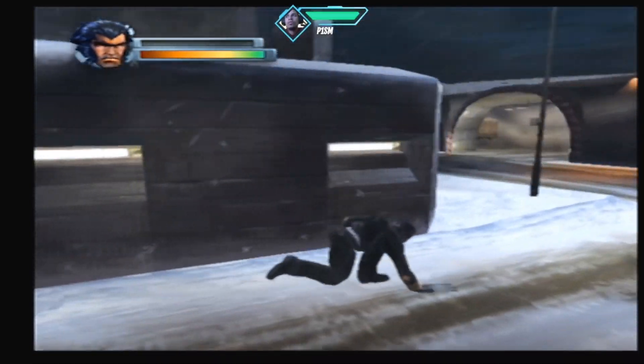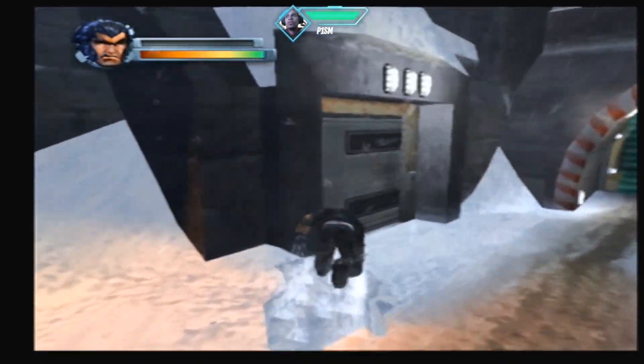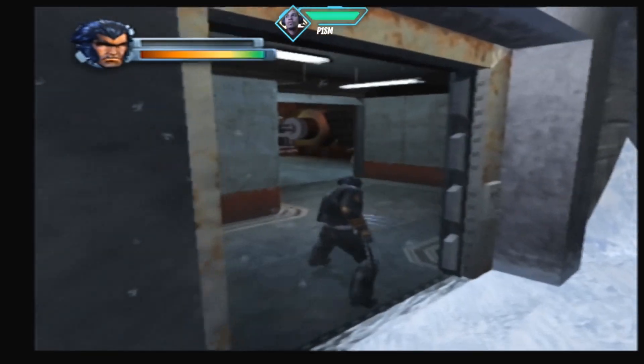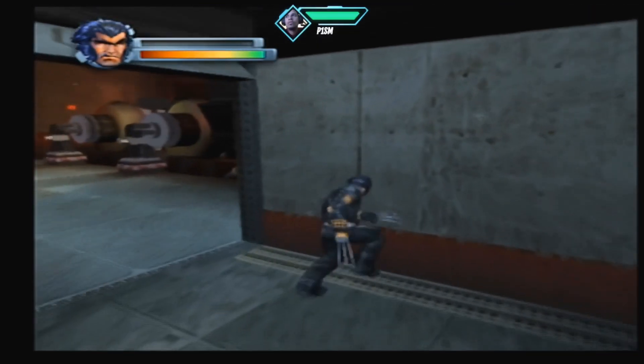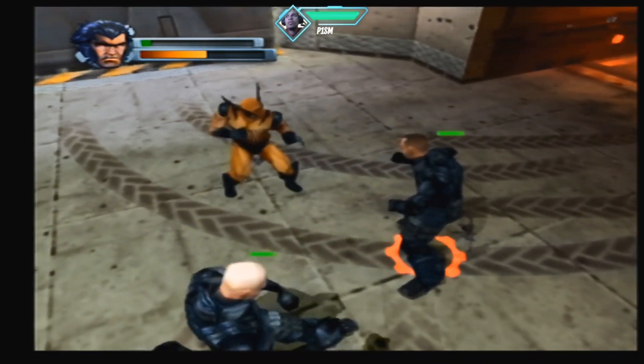The main reason why this game has the name X2 on the cover with a picture of Hugh Jackman was due to Activision trying to capitalize on the hype surrounding X2: X-Men United, which would debut a month after this game would release — the game releasing on April 14, 2003, and the film on May 2, 2003.